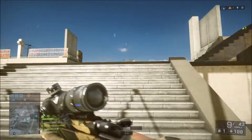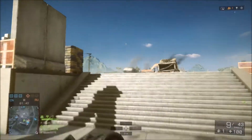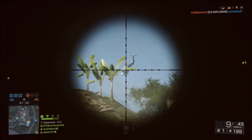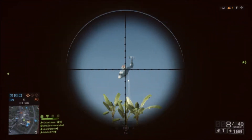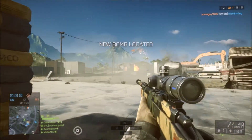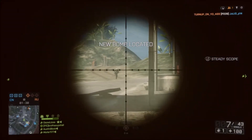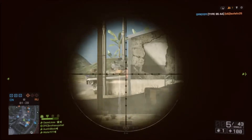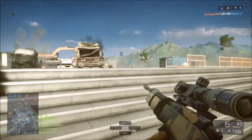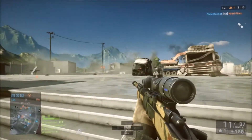During the beginning of the Hardline beta, back in early February, Magnum rounds actually were one-hit upper-body shots at a range of 70 meters. And that did not just mean chest shots — we are talking elbow shots for kills. Frolicking around in the beta and getting one-hit killed by an elbow shot was a wee bit frustrating to say the least. They were then nerfed in a mid-beta patch down to their current 25 meters.